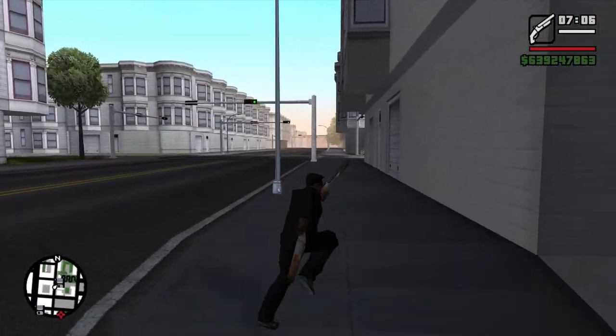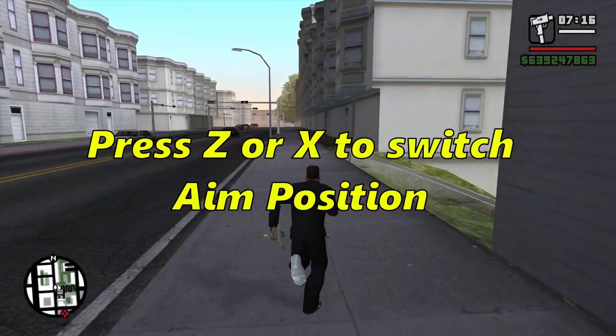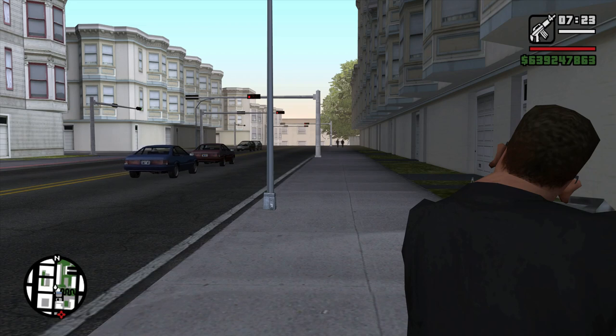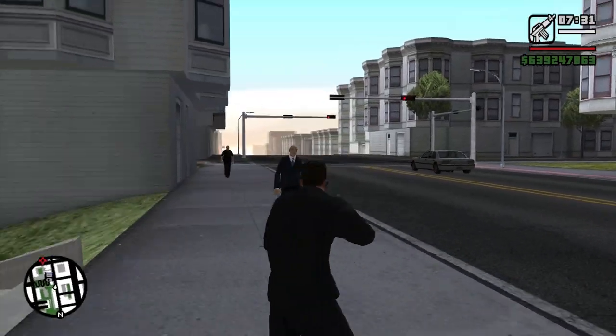A really cool feature about this mode is that you can also switch the positions of the aim. If you take aim and press the X key you will get the aim from the right side, and if you press the Z key you will get the aim from the left side. This is a really cool feature you can use with this mode.